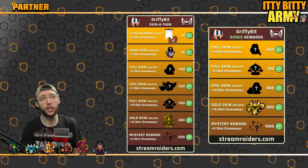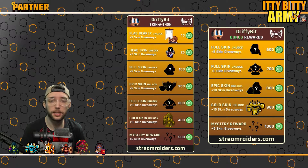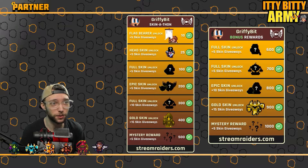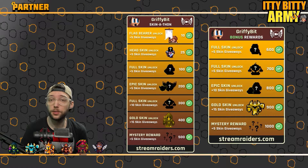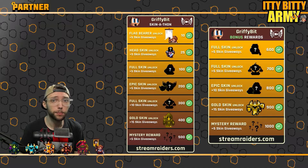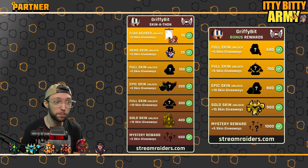Also, if you look at the 25 skin point mark, with the head skin unlocked for the Templar, legendaries can't get head skins unless it's from a skin-a-thon — so you can get legendary head skins through that. There's also another big key milestone: epic skins. Epic skins start as one unit, then you use your 45 epic potions and they turn into a big unit with a whole different design. It's almost like a transforming skin, which is really cool.